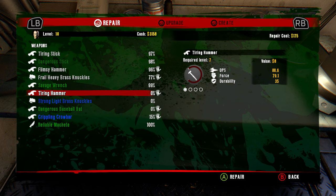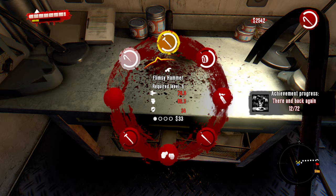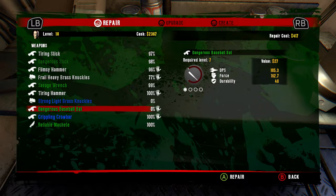Tiring hammer. Dangerous bat. Let's fix everything so we have it to use, right? Sucks to suck on the machete — crowbar, repair, sure. Everything else looks good. Tiring hammer. Dangerous bat — well, let's fix everything so we have it to use.